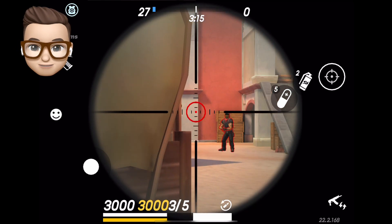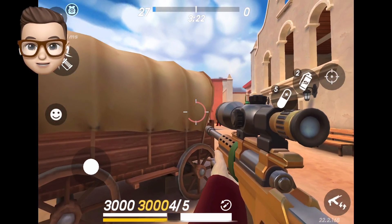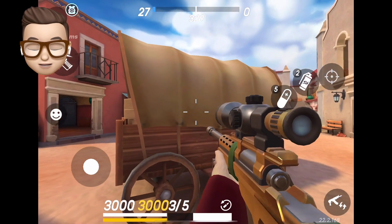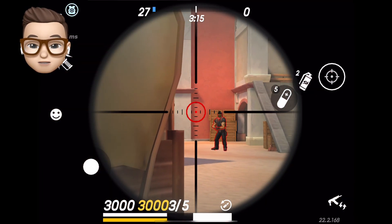Make sure your target is inside the crosshair's four dots. If your target is inside those dots, the locking procedure will start and aim assist will drag your aim to the target. That's why you aim a little bit off.